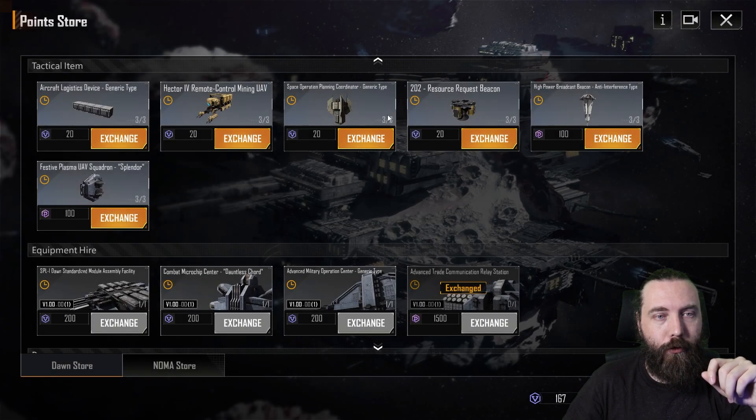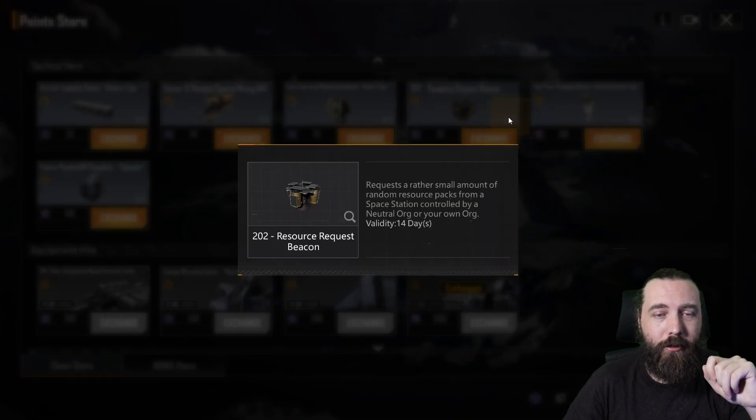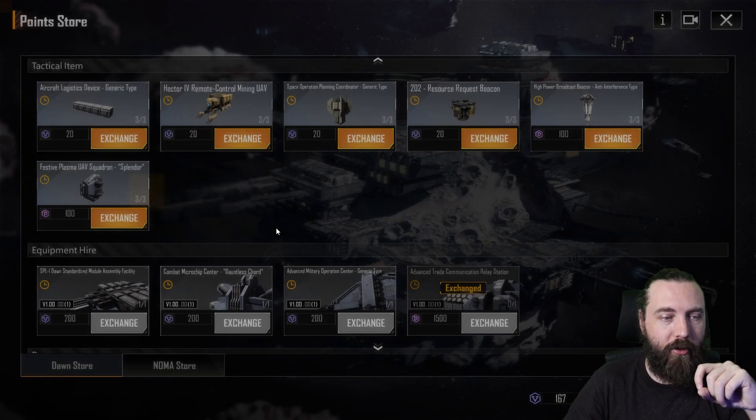The space operation planning coordinator reduces action points consumed by the next three delivery operations or fleets by 10 for one hour — it's kind of pointless, you're just never going to use it. The resource beacon gives a small amount of random resource packs from a space station — not too bad if you can force it to give large resource packs. We also have the high power broadcast, which allows information to be broadcast in the airspace within 200 GM for 10 hours after launch into an active operation. Honestly, I have no idea what that means or does.